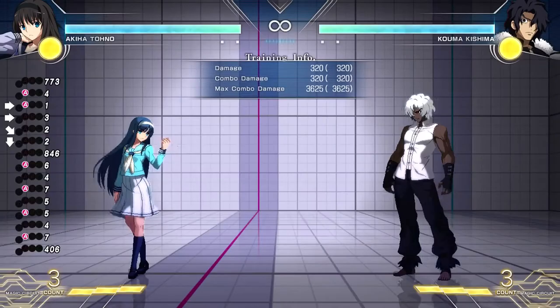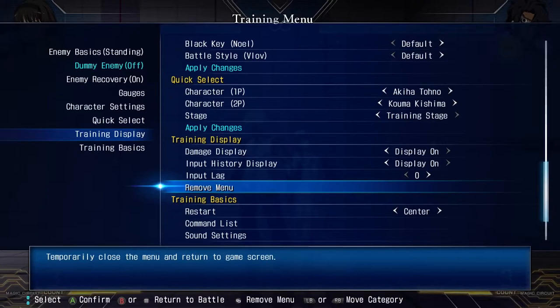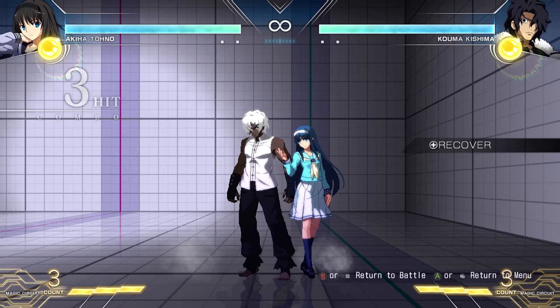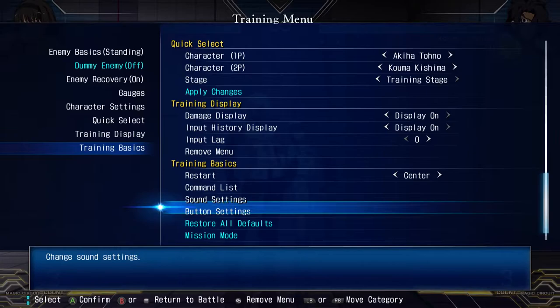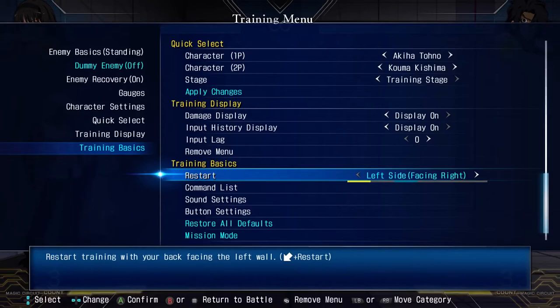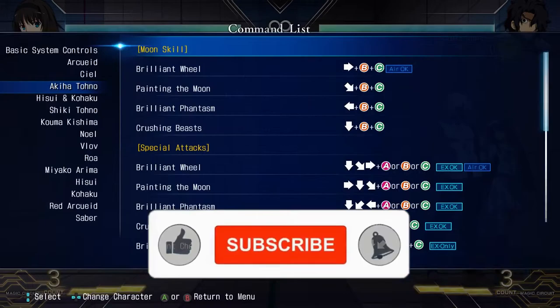Input lag: self-explanatory — you can make the game super laggy. I would never do this, ever. I don't care if you only play online — I would never do this. Remove menu closes the menu and you return to the game screen — you could freeze-frame it and look at supers and stuff, though I've never used it. Restart: restart center means you always start center stage. Left side, you start on the left side. Left side facing right, you start in the corner. Same with right side facing left.